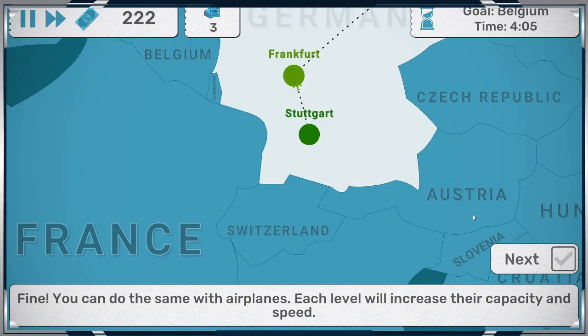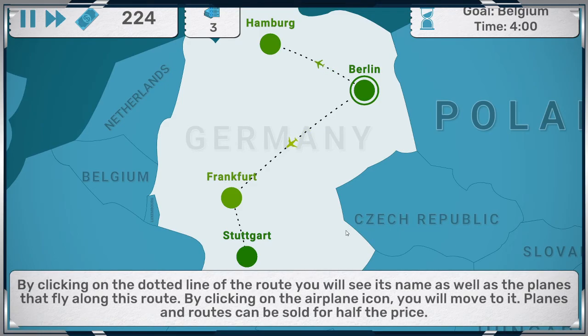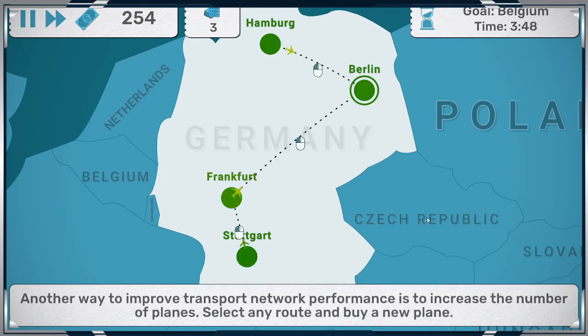We'll upgrade. I'll increase the plane level of speed. By clicking on the dotted line of the route, you'll see its names as well as planes. Buy a new plane — so we can do two planes. Our planes can be sold for over half the price. Another way to improve transport network problems is to increase the number of planes on a route. You might buy a new plane.